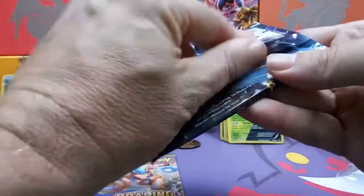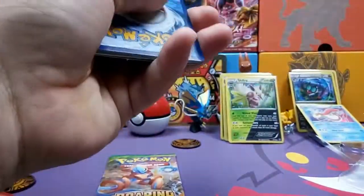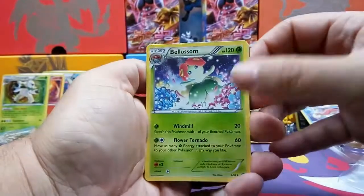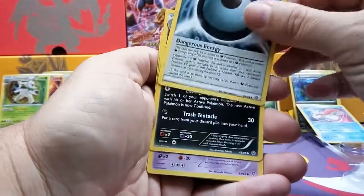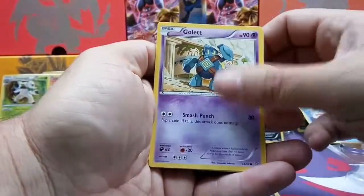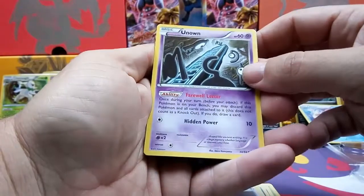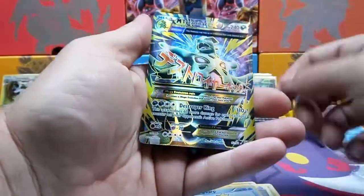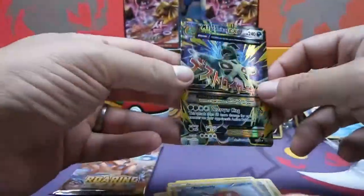So let's go with Ancient Origins first. We are going to keep the codes out of these two packs. We got Vileplume, Echoed Voice, Dangerous Energy, Malamar — we're going to see a lot of Malamar today — Persian, an Unown, Magikarp Reverse. And... Mega Tyranitar EX Full Art! Look at that!